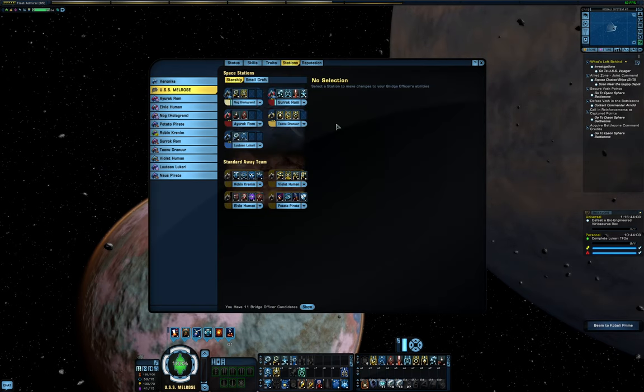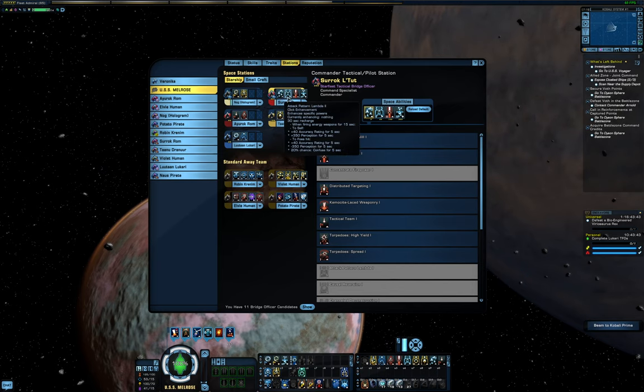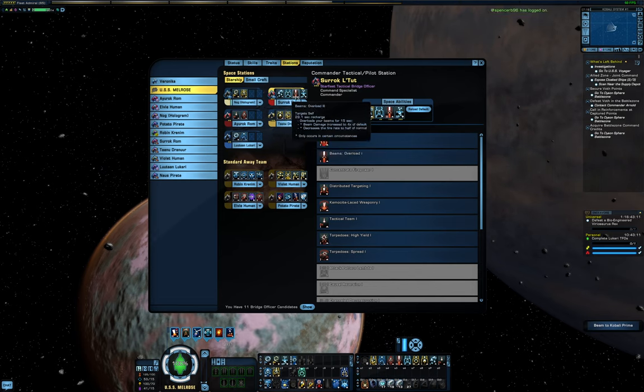This is my preferred bridge officer layout, but there's some room for customization. In my main Pilot seat, I have Pilot Team 1, which clears movement debuffs like those from Chronoton Torpedoes or Plasma Storms, but only for the first two seconds. Still, with Fresh from R&R I can activate this every 10 seconds, so it's very useful. Then I have Attack Pattern Lambda 2, which increases my accuracy rating and perception — in theory should lower my target's accuracy, although at the moment it actually increases it due to a bug. Maybe because of that it might be better to use something like Omega instead, but I like having the extra accuracy and I still cling to the hope they'll someday fix what is essentially a single math operator. Next is Beam Overload 3, which is my main source of damage, as well as activates my healing TAC consoles.